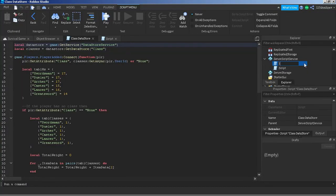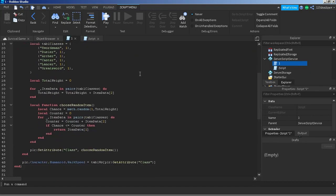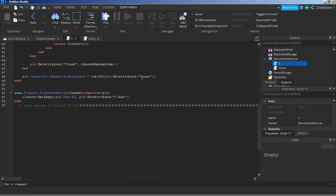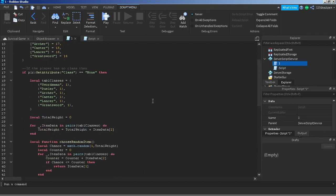What I programmed first were the classes — the archer, swordsman, and stuff like that. Here's the code. For those asking, this code is for the randomization of what class you get when you join the game, and the data store.